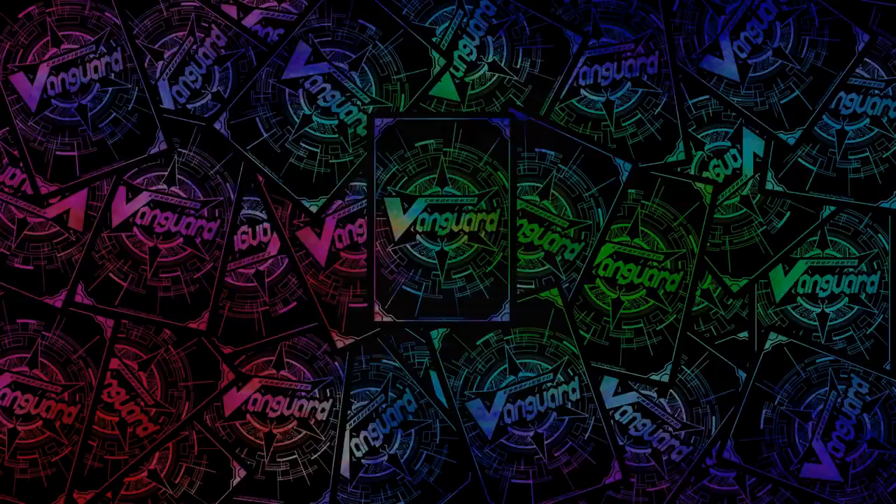Now let's get into the actual cards. Usually I do set breakdowns by clan, but because every single clan got 2 cards in this set, I'm going to go through strides first for each clan, and then G-Guardians for each clan.